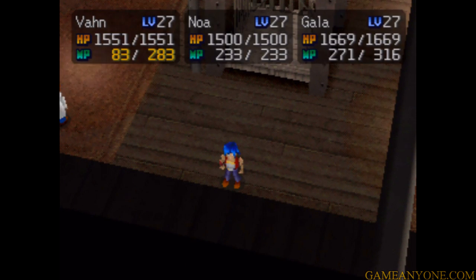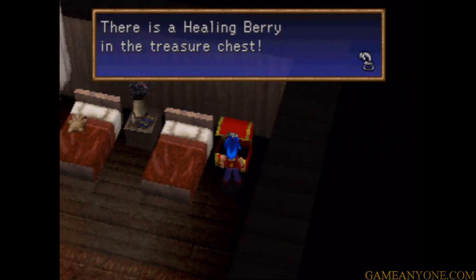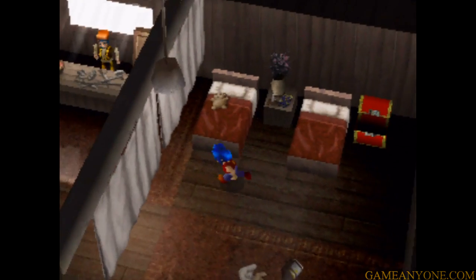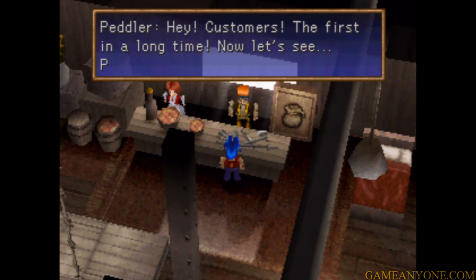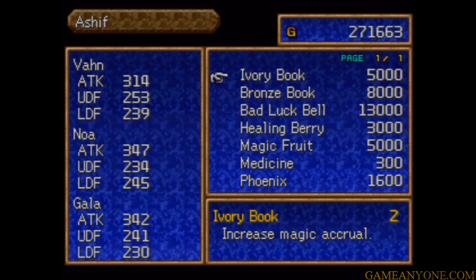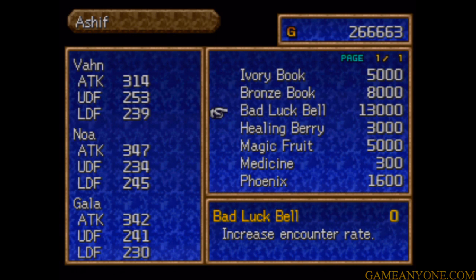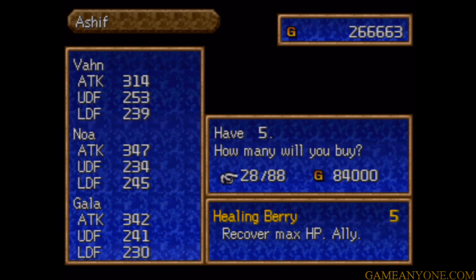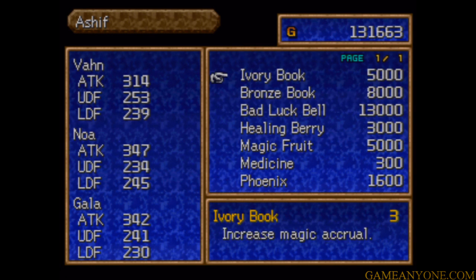Here we are — this is Dr. Usha's theme. Remember, we heard it whenever he talked to us before in Seoul through his hologram. First things first, make sure to head up to the top right — there's a healing berry in the chest. Those are pretty good items, so you want to pick those up whenever you see them. Up here we've got the item guy. Remember I mentioned when we were back in Seoul that we would be buying some items? This guy actually has some very rare stuff. There's an ivory book here — this is what helps your magic accrual. We've got two already, so we're going to buy one. He also sells bronze books which increase rate of acquiring items after battle, and a bad luck bell accessory that increases encounter rate. He also sells healing berries — I believe this is the first store that actually sells healing berries, or you can get them from the Muscle Dome.